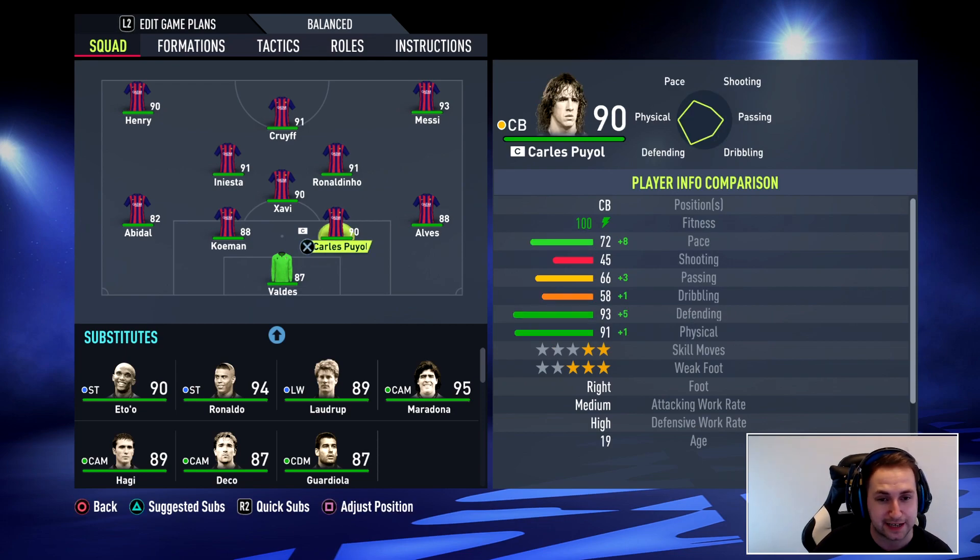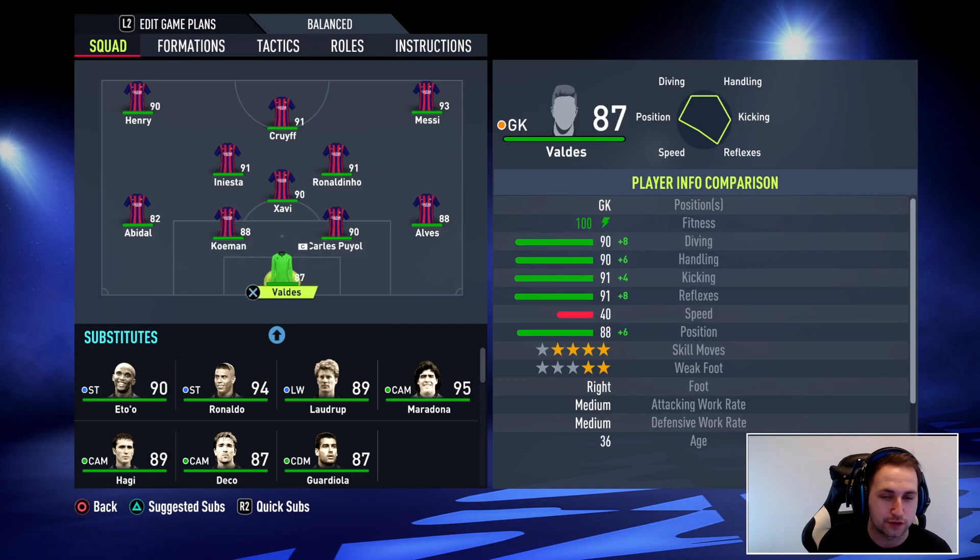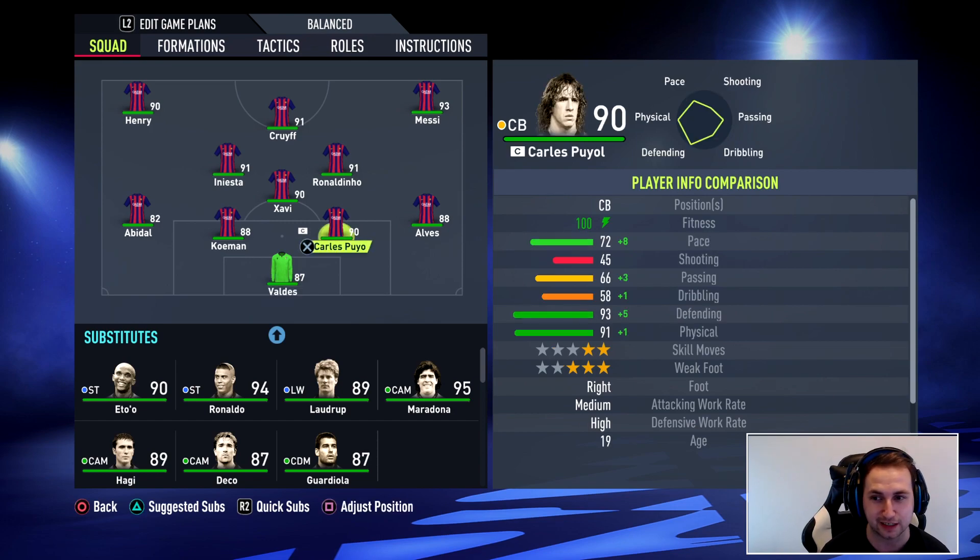Some players I've gone ahead and created — so you've got Abidal in here. For Abidal, Dani Alves, and Valdez, what I've done is gone back and looked through every FIFA from FIFA 10 up to now to see which FIFA they had their highest overall. For Valdez, I think it was FIFA 10 — his rating was 87. I've not included Team of the Year or informs, just base cards. So I copied that rating into this FIFA. This team is mainly full of icons and it's looking very good.